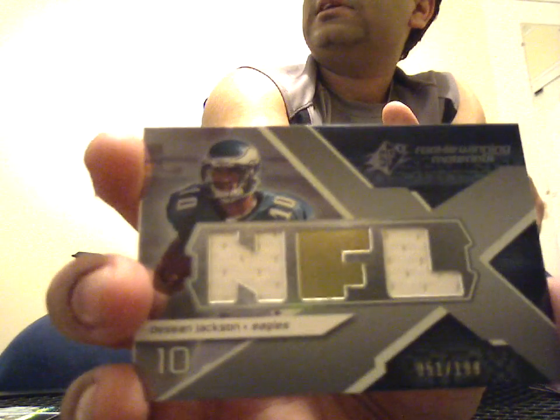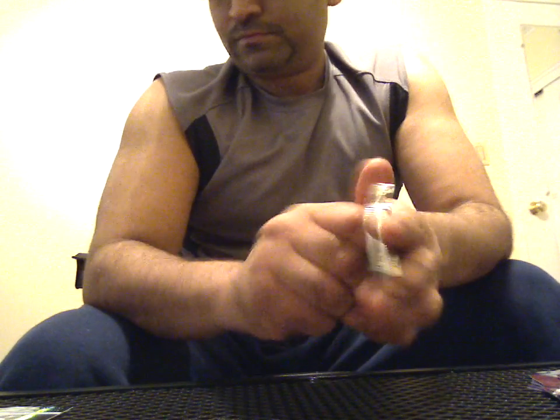Logo foil. And a Jim Brown base, 388 of 499. Logo foil, logo foil, logo foil. And a Jim Brown base. Brad Cottam, 433 of 999, rookie.